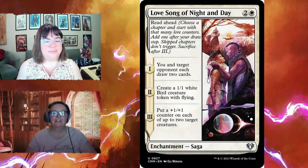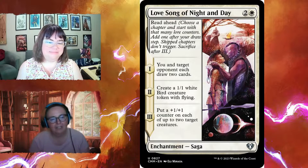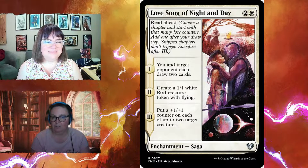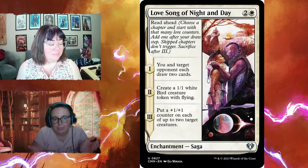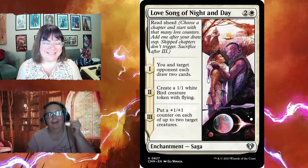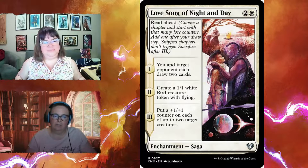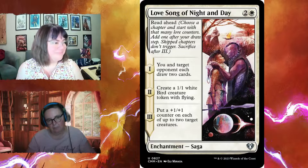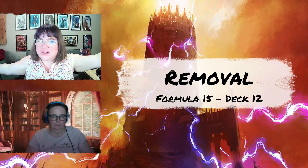Love Song of Night and Day is a beautiful saga. Chapter one: you and target opponent each draw two cards. Chapter two: create a one-one white bird token with flying. Chapter three: put a one-one counter on each of up to two target creatures. It also has read ahead, which means you can skip any chapters and start at whichever chapter you choose — so you could skip straight to chapter three and just put the counters on, then sacrifice it.